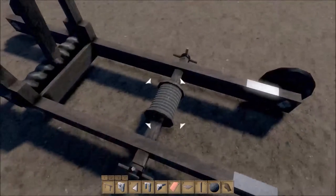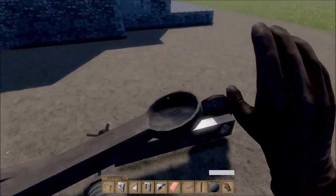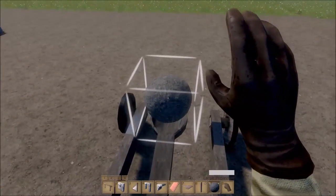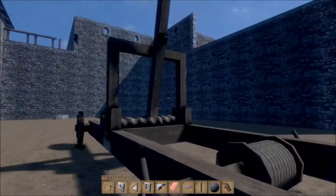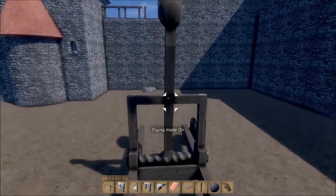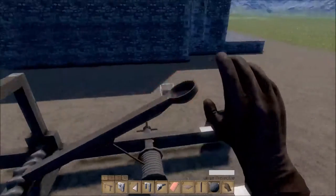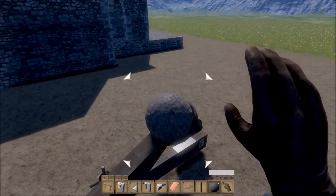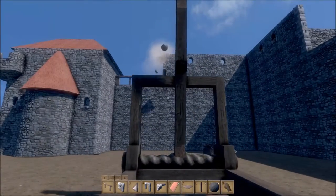My floor collapsed over there, which leads me to believe it would be my catapult design — it's just not very efficient. Even so, you can see it can throw the big cannon balls a pretty good distance; it's clearing my castle completely. I'm going to go ahead and turn structural integrity off now, get my floor fixed, and turn it back on so I can get this finished and show you guys.